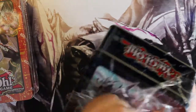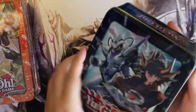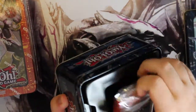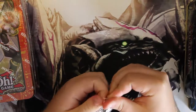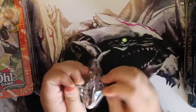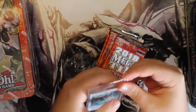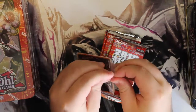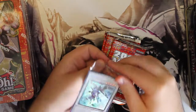For those that aren't that aware of how Mega Tins work: they've been released every year since 2014, and each one contains a set number of promo cards that you're guaranteed — which in this case I believe is 5. And for Yusei it is... well, as you can see: